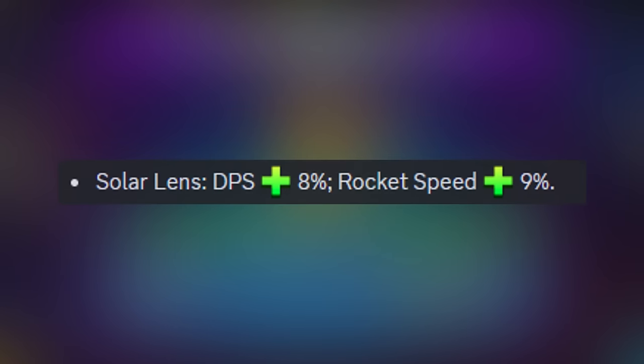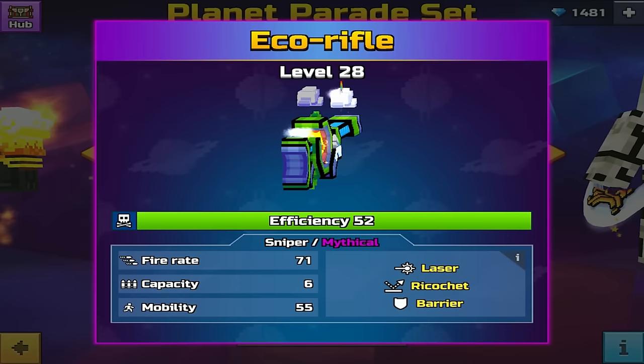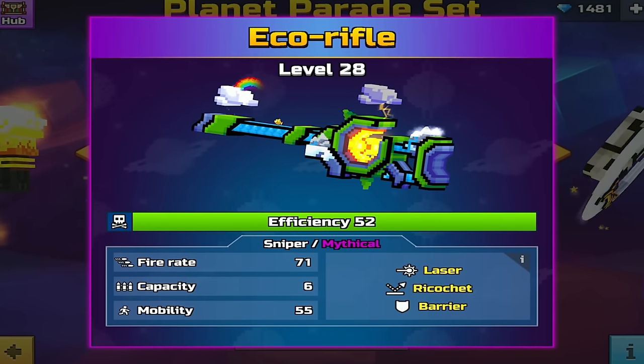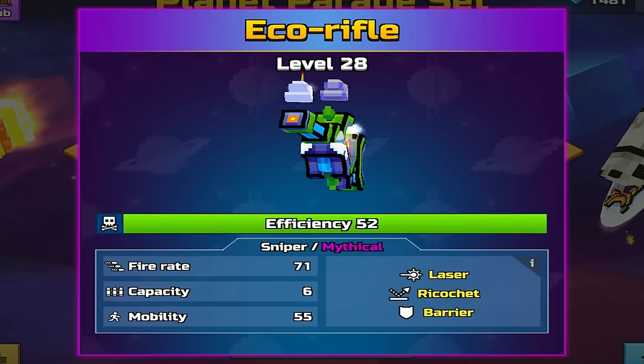According to the most recent balance changes, this weapon had a DPS increase of 8% and rocket speed increased by 9%. And the Sniper is Sniper, Mythical, Laser, Ricochet, and Barrier, Fire 8, 71, Capacity 6, Mobility 55.